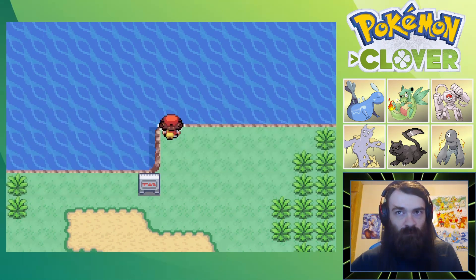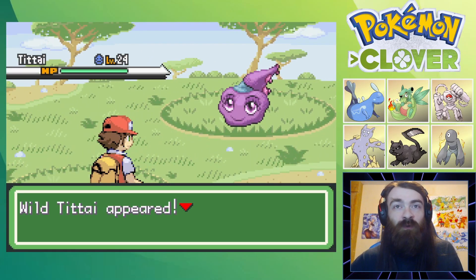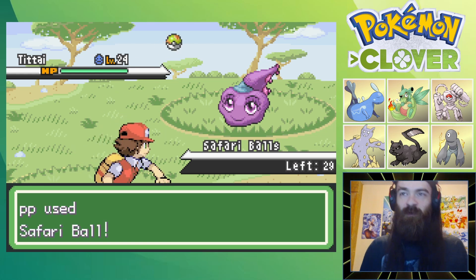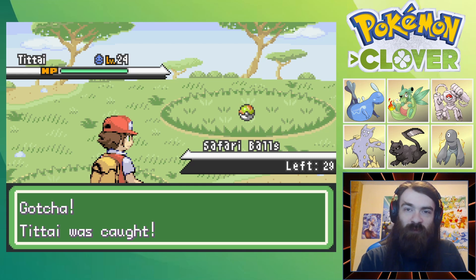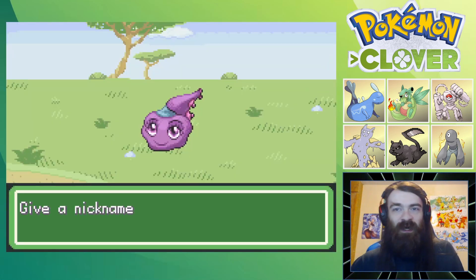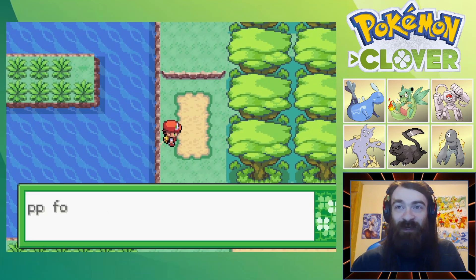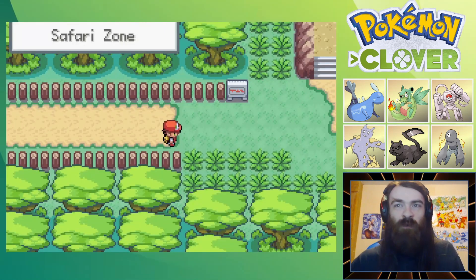We do have Surf already, which is weird, because normally when you would come into the Safari Zone you would be aiming to get Surf. We're going to catch a lot of things in the Safari Zone today, which is not my favorite way to catch things. Catching things in the Safari Zone can be honestly horrible sometimes, because there's no real consistent way of catching a hard-to-catch Pokemon. Instead you're kind of just gambling on rocks and bait - I don't like the mechanic. For now I'm going to run through as if this was normal and see what items we can grab.